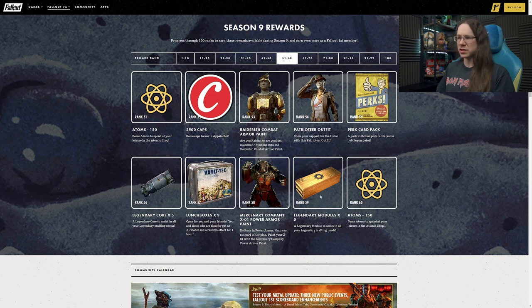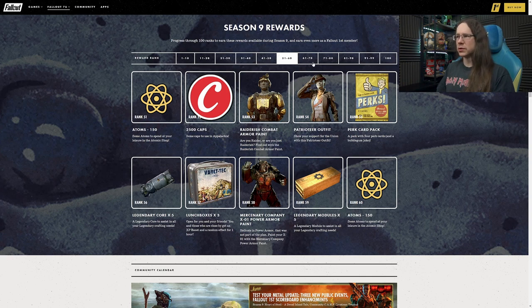I think more modules and slightly less cores would be a better balance, as the modules are the hardest ones to get your hands on. More atoms at Rank 60 - a good little dump of atoms in the middle of the scoreboard. And 100 gold bullion at Rank 61 - this is only the second set of gold bullion we've had. There's not a lot of bullion on this one, but a lot of people have probably got most of the things they want.